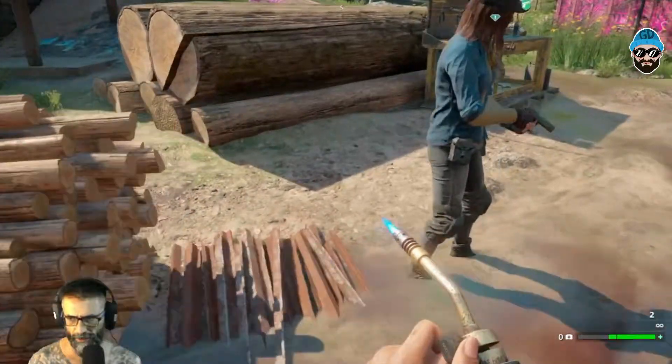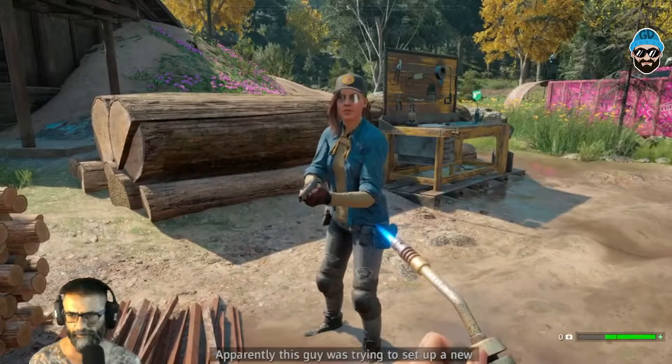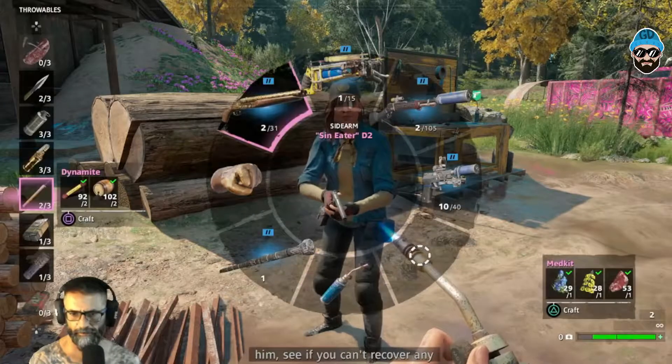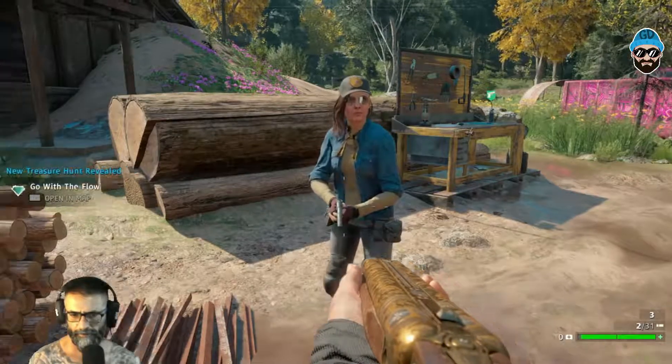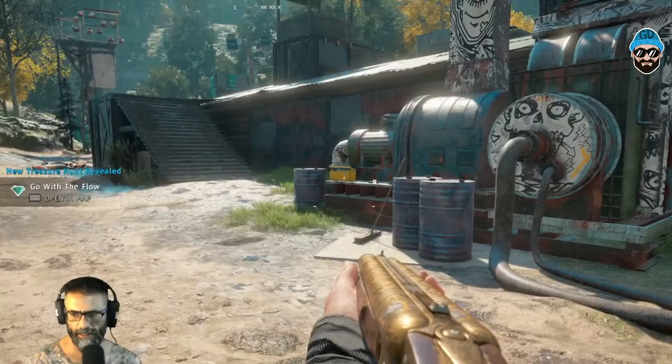Now let's talk to the scout. We got a missing persons report not long back — apparently this guy was trying to set up a new safe house down by the river. If you can't find him, see if you can recover any goods he left behind. Okay. Let's get Faster back.